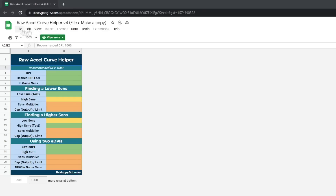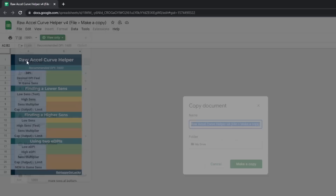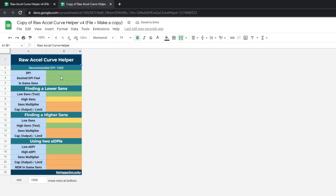The Raw Excel Curve Helper — what you're going to do when you get to this link to find your sensitivity is go ahead and make a copy. Once you open this up, you're going to input all of this information. Whatever your DPI is — it's recommended 1,600 — put in your desired DPI feel. I like 800, and then put your in-game sense in. I'll put 0.6, so 0.60 — this would be your sense multiplier. Then for your cap and output, you're going to run a test with a lower sense.